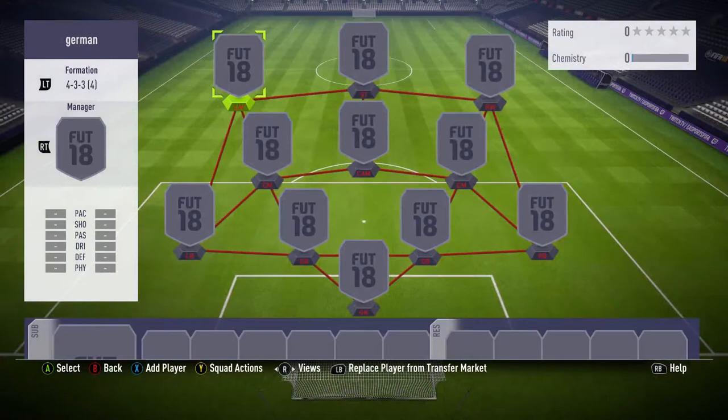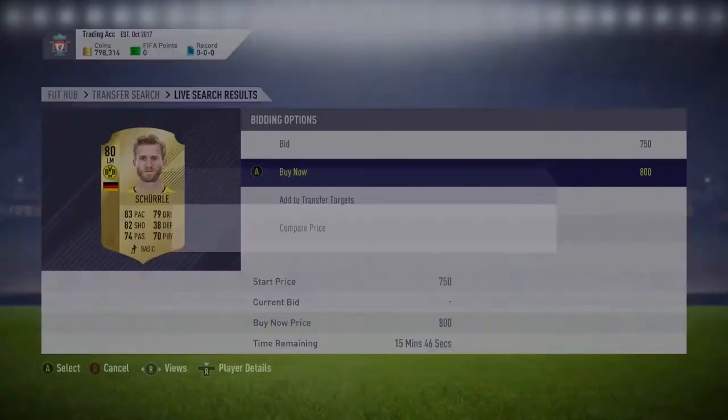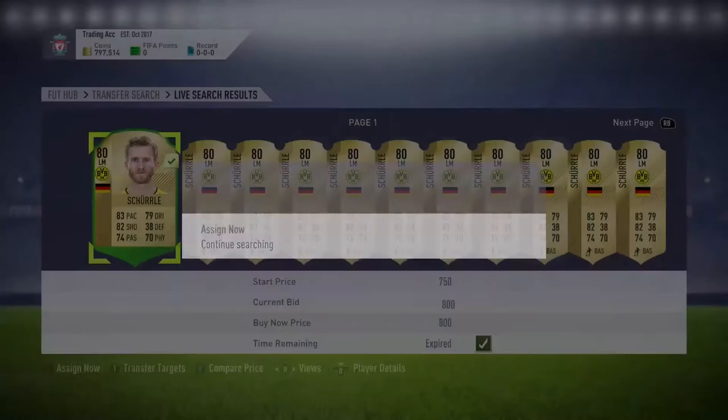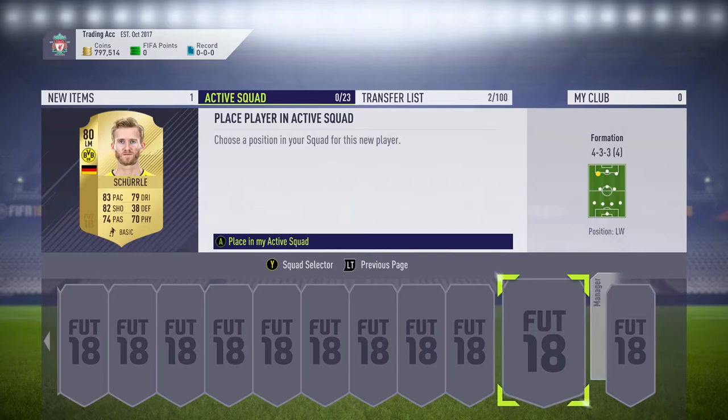Welcome back to example number two. This example is Andre Scherler. This card won't make as much profit — only around 400 to 500 coins — but if you do that ten times you're making 4 to 5k, and in conjunction with Brahimi you'll be making a lot more coins per hour. Scherler goes for around 800 coins, so pick him up for 800. If you can pick him up on open bid, you can make an extra 50 to 100 coins. Then add him to your active squad and put him in the left wing position.